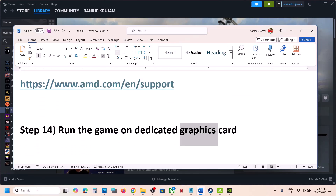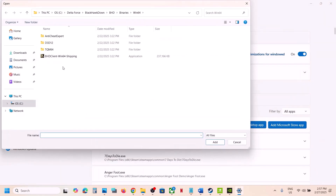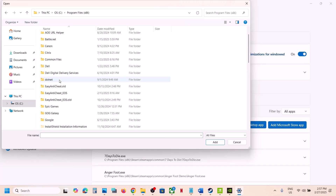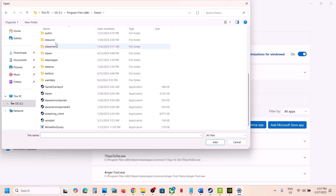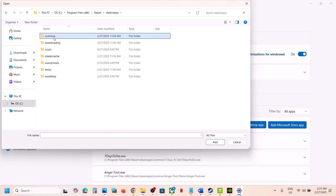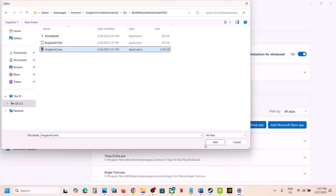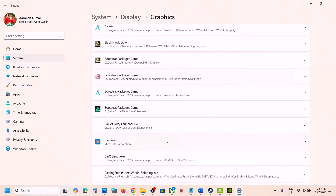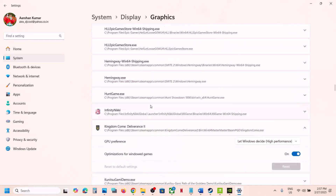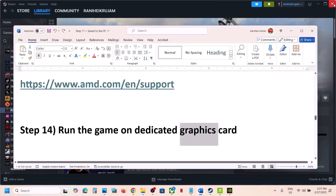Also run the game on the dedicated graphics card. Type 'graphic settings' in the Windows search box, click Add Desktop App, navigate to the game's installation folder and bin folder, select the exe file, and click Add. Once the game appears in the list, click on it, select High Performance, choose your graphics card, and then launch the game.